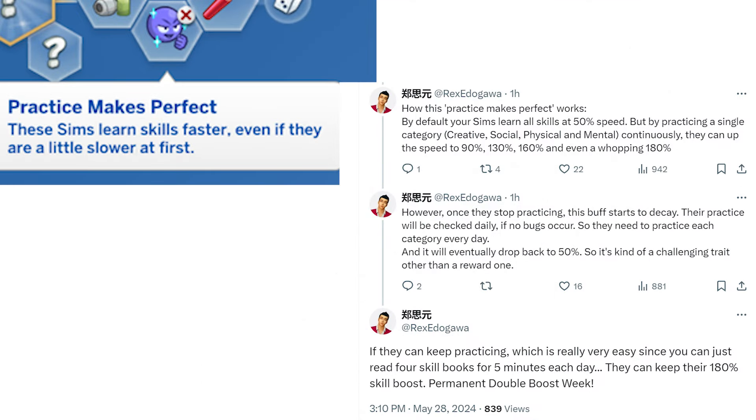How the new Practice Makes Perfect trait works, per a thread by Rex Edegawa on Twitter: by default, sims will learn skills at 50% speed. But by practicing a single category — creative, social, physical, and mental — continuously, they can up that speed to 90%, 130%, 160%, and even 180%. If you stop practicing, the buff will start to decay and is checked daily. You need to practice each category every day to keep it, and if you don't, it'll eventually go back to 50%. If you practice five minutes a day across the four skill books, you keep it at 180%.